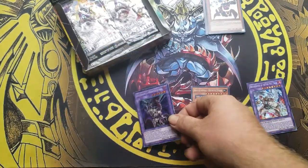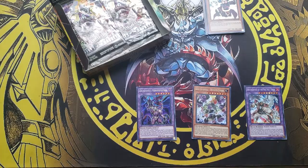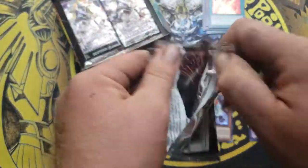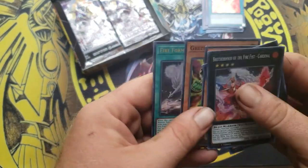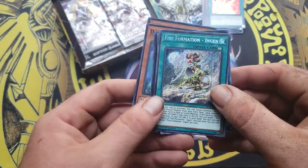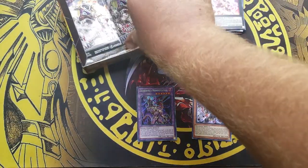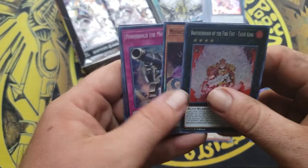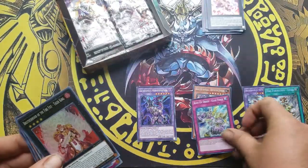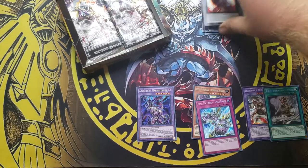We got the Archfiend Manifest as a secret rare, which is a card pulled in yesterday. It is a cool epic card though — not bad. I like to use some of the score. Hope to get the rest from all this box. More Fire Formation Ingot, more Fire Fist support. I might sell a lot of this Fire Fist support because this stuff is going up and it is getting a little hyped up lately.